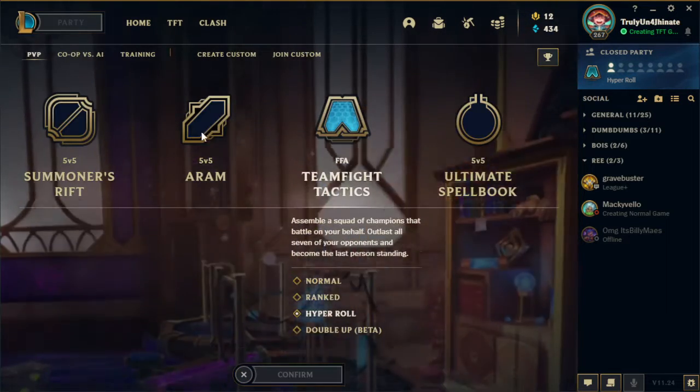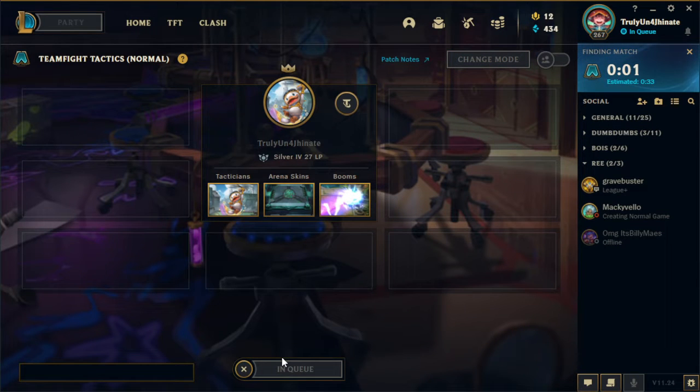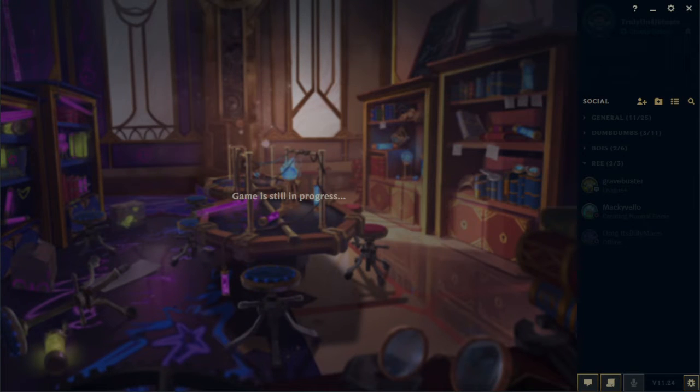Today we're going to be playing on Hype. We're actually going to be playing on a normal mode. And let's just see how we do. I hope this game goes pretty well. We'll see what comp we end up in, and then we can go to that comp. Let me just press the accept button. We're going to minimize this. My apologies.